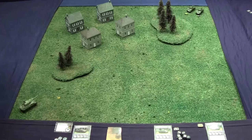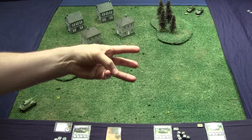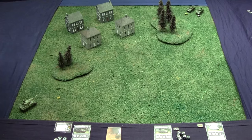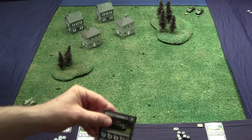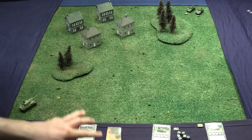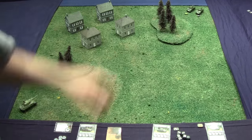Everybody's set up. The Panther's in its corner, the two Shermans are in their corner. There are three steps to a turn: the movement step, shooting step, and maintenance step. We start with movement. You decide who moves by initiative — the Panther has seven, the Sherman has six. The lower initiative tank must move before the higher initiative one decides, so the Shermans always move first. I'm going to go ahead and move the Sherman.